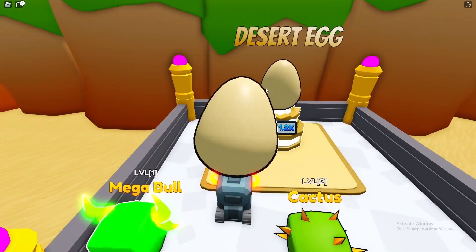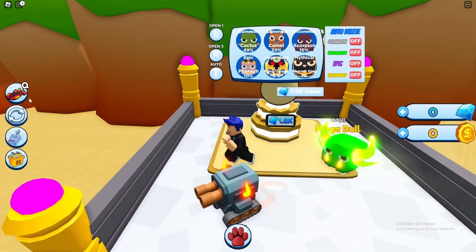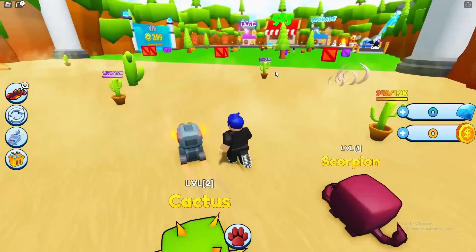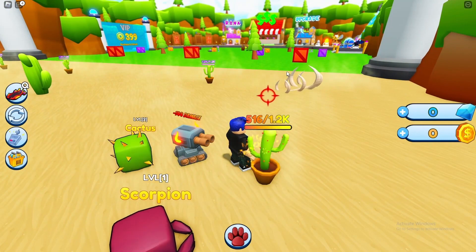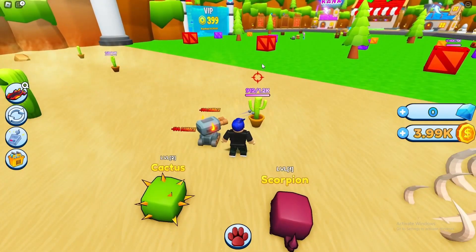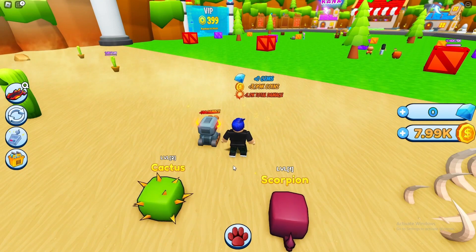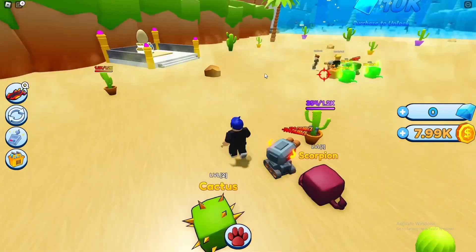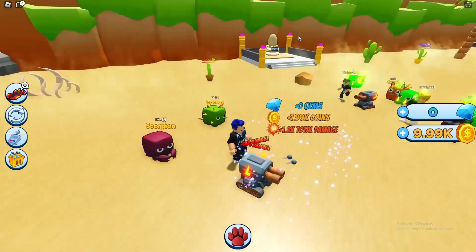I think it's worth it if we get something good - looks like an uncommon, that's 32 coins per second. That would have been much nicer to get a coin multiplier but 900 gems for a coin multiplier is totally worth it. Our damage is much better now. I'm going to upgrade the scorpion - if I'm upgrading anything to level three or four it's the scorpion, and then we go to the next area or get a 10-mil egg.